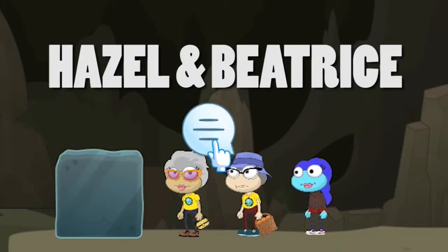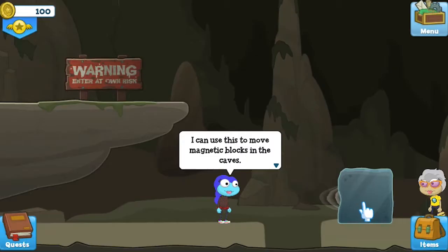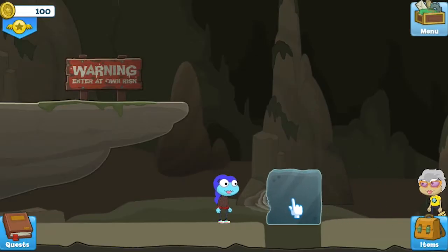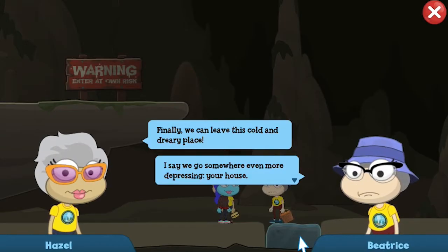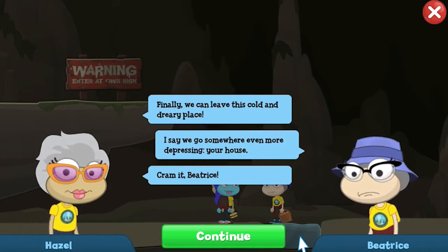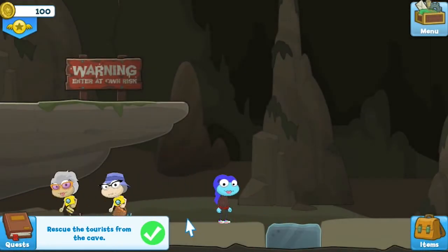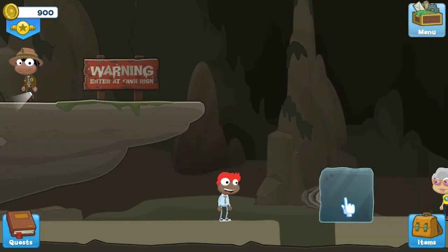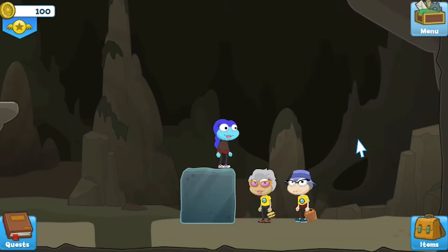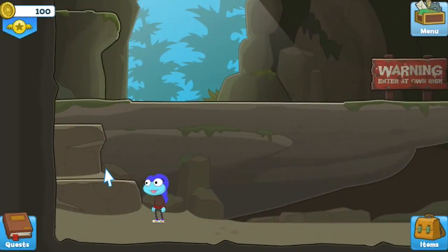Hazel and Beatrice. Speaking of Crisis Caverns, just wait until you meet Hazel and Beatrice, the two cranky tourists you get to rescue. These ladies have attitude and style — I mean, just look at their eyewear. If there's anything they love more than bickering with each other, it's gotta be their matching Caldera State Park shirts. Where can I get one of those? Honestly, these two aren't super grateful, or surprised, when you're miraculously able to move a boulder like a zillion times your weight, but they have been stuck in a cave for a while, so who can blame them? Let's just hope they stay friends when this is all said and done.